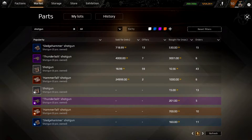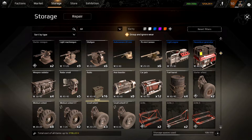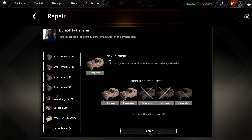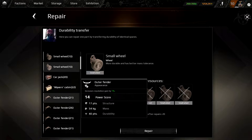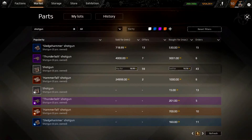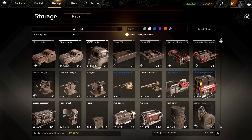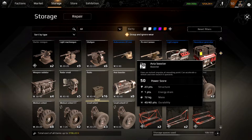So, if you go over to the market — well, before you go to the market, go to your storage and figure out what it is you want to sell. For me, I'm going to sell a bunch of shotguns because I don't use them. I might sell some light machine guns, things like that. But before you do that, you may want to go through and repair some of your parts. Make sure you have repaired stuff before you start selling off stuff that you may possibly need. For me, it's shotguns and light machine guns, a couple 76mm cannons, carjacks, Avia boosters, and radios.